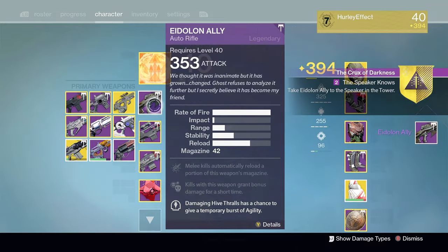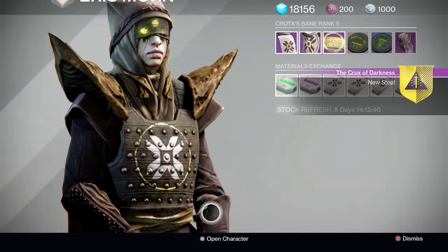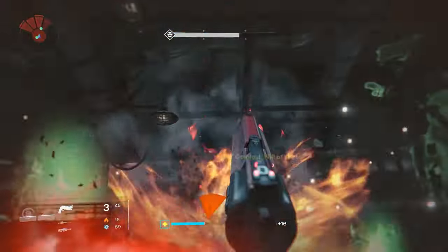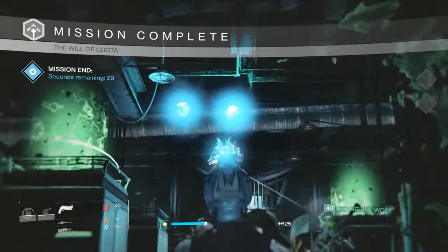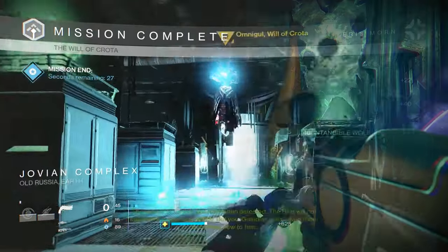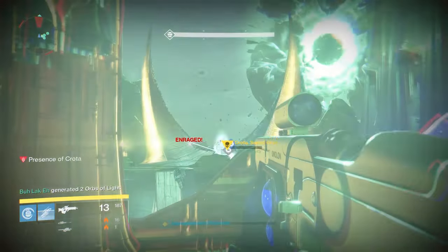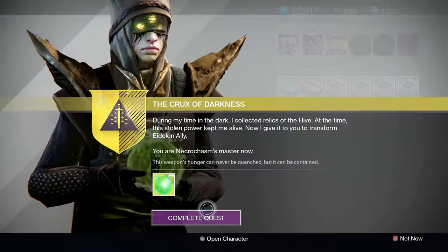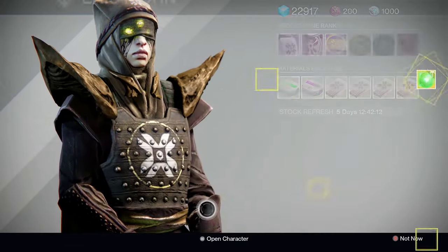Next you'll want to upgrade your gun to Eidolon Ally and go talk to the Speaker and then Eris to continue the quest chain. You'll need to kill Omnigoul in the Will of Crota Strike — a very, very laggy Omnigoul that died and then didn't die. And then you need to complete the new 390 version of Crota's End, specifically traversing the abyss in the opening and then killing Crota in the finale.